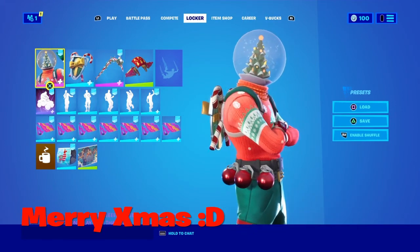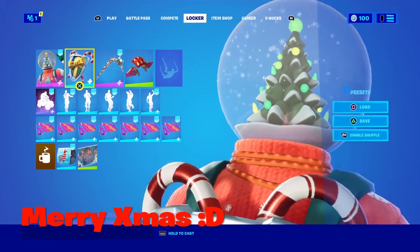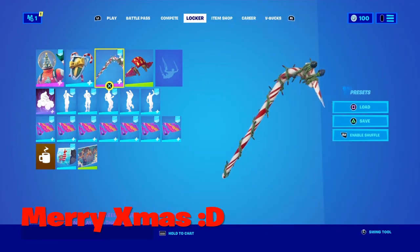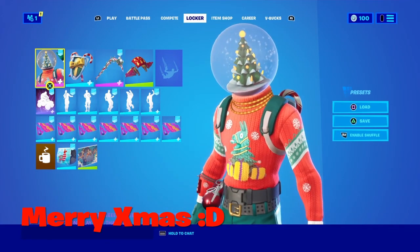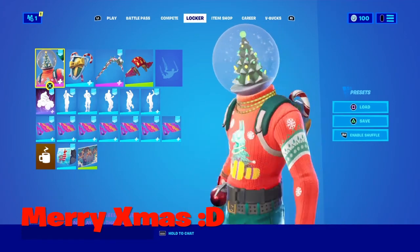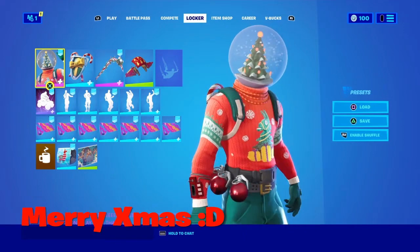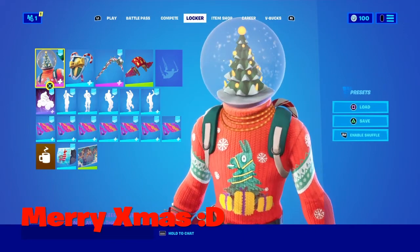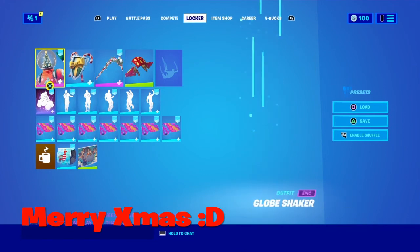This combo is Globeshaker with the Elf Shield Back Bling in the default style and the Candy Axe. I just think the Candy Axe really matches his sweater — his sweater is more of an orange-ish red, but it's really quite red. Something about it just made me think this is a really good combo, and the Elf Shield just looks very nice with this.